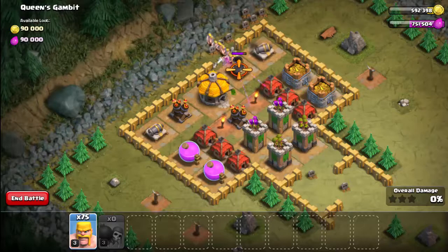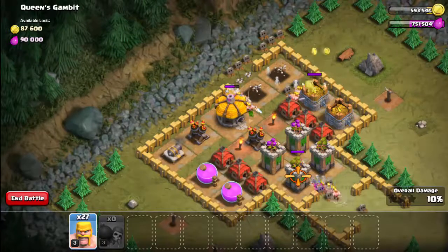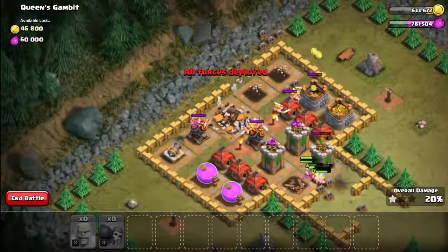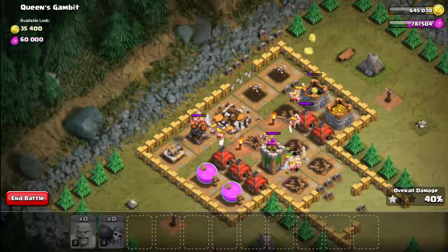Next we're going to send in about 40 barbarians at the top here, and then drop the rest down here to take on the towers. As you can see, there's plenty of barbarians there to take out that last cannon.